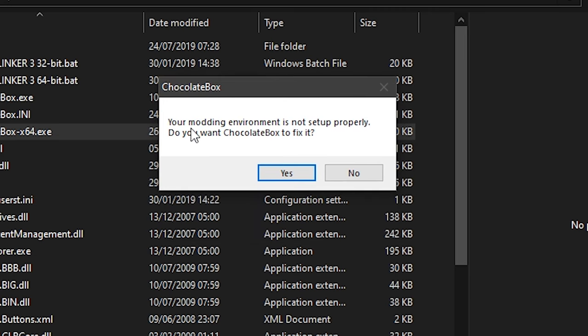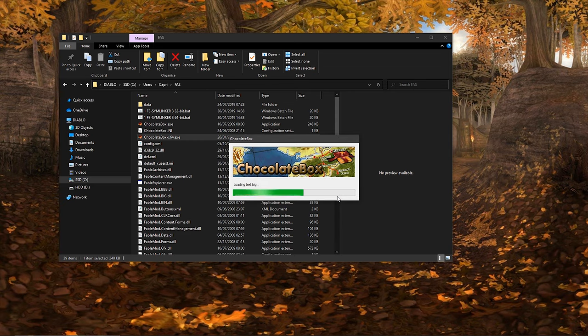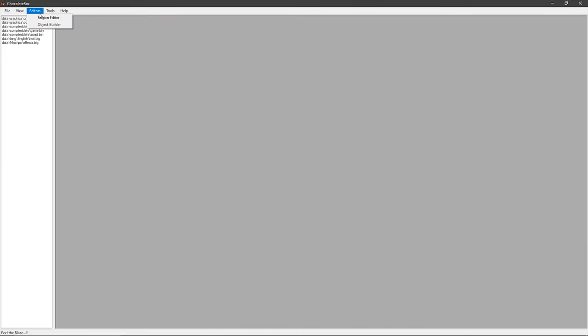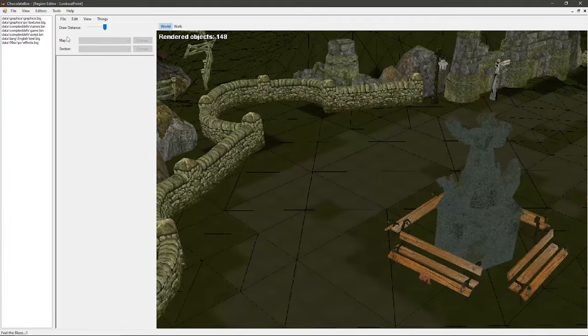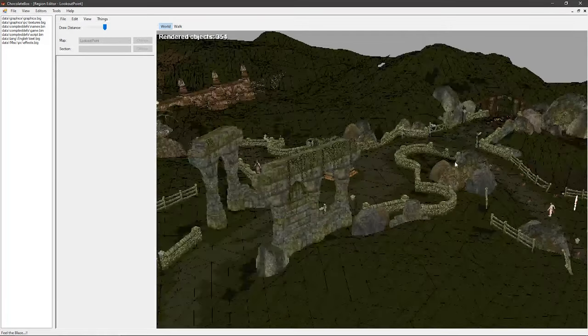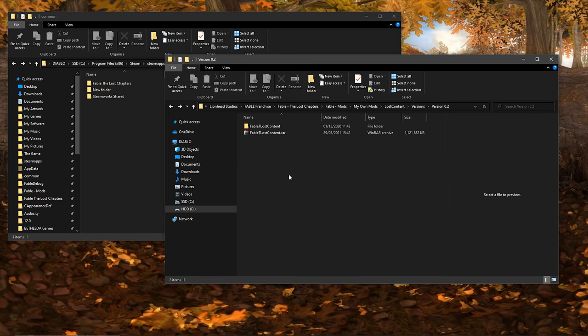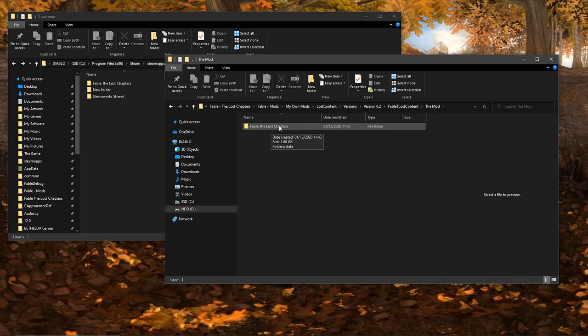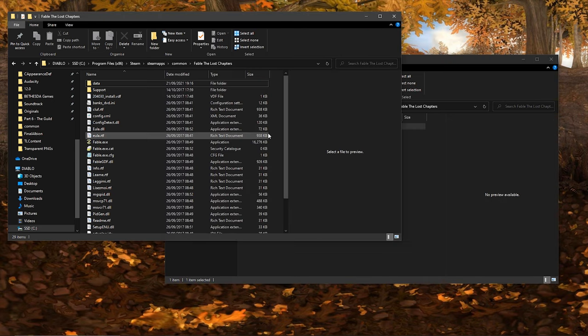This is done by opening up the program for the first time, and when it asks if you would like to sort out your modding environment, you simply click yes. This program will also be helpful for you if you decide to create your own mods, as it gives you access to all the game's maps and assets. It's what I use to make this exact mod, so I can't guarantee any other method of installation will work. Now that you know Chocolate Box is working correctly, it is time for the easy part. Simply exit the program and find the folder for the mod that you just downloaded. There should be a particular folder inside of the raw file called The Mod — it's literally called The Mod. Open up that folder and copy the contents to your game's file directory so that it replaces your game files. It will ask to replace all the files. Simply click yes, and then congratulations, you've finally installed the mod.